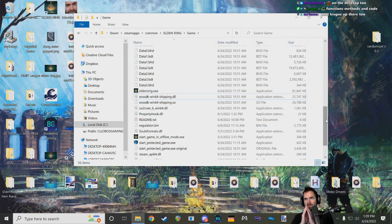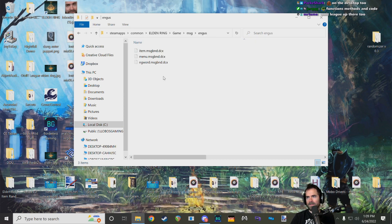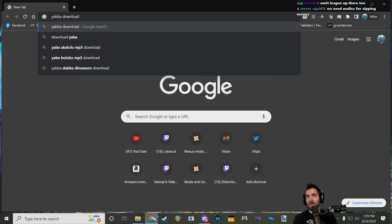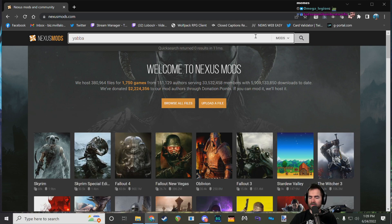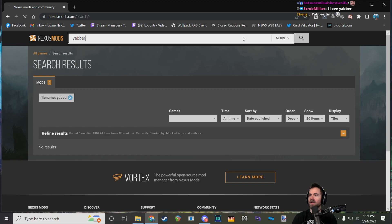Going back to the message folder — it's worth downloading Yabber for today's session, which hasn't changed since Sekiro. You can find it on the Nexus. It's called Yabber — that's Y-A-B-B-E-R — and it works for Elden Ring and Sekiro.